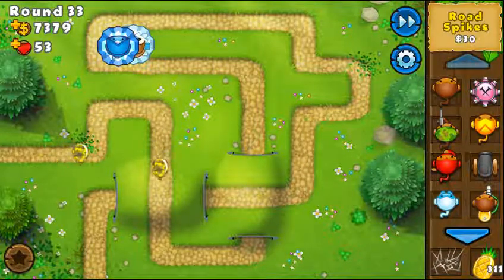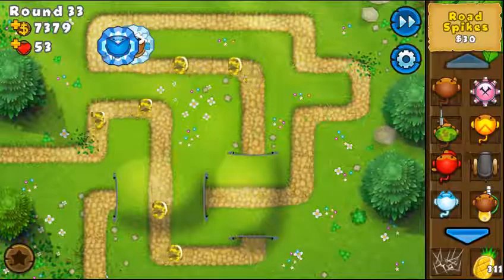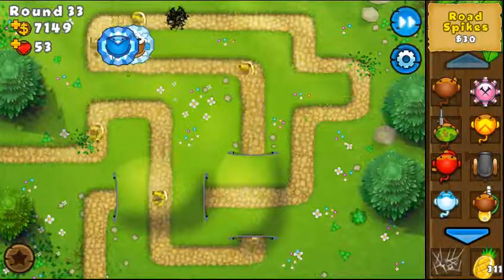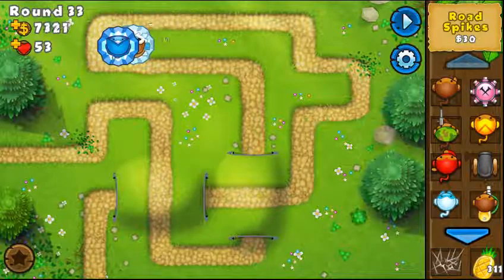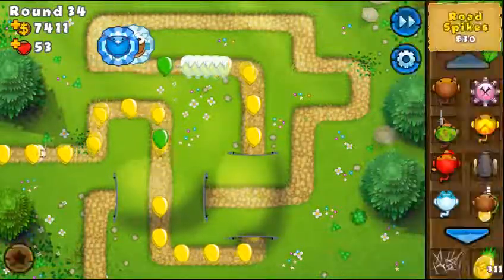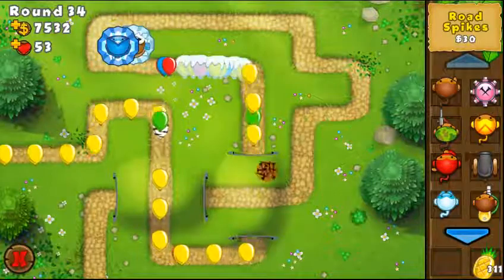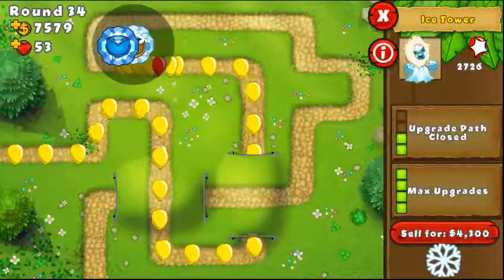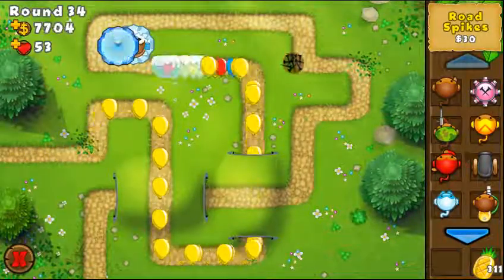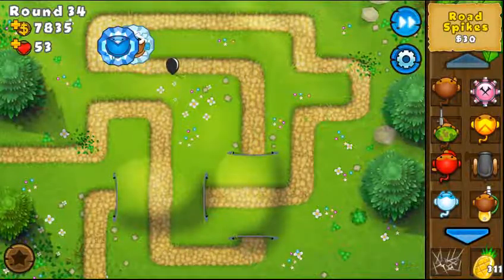The 2-4 tower's active ability can pop and slow camo balloons, though you can't detect them without support. For all normal balloons you freeze them, and for MOAB-class balloons you only slow them. That's pretty much all there is to know about ice towers — I hope you guys enjoyed this guide, see ya, bye!